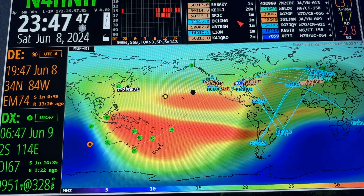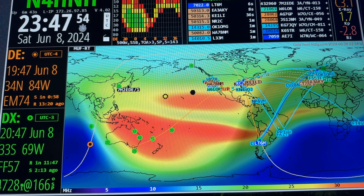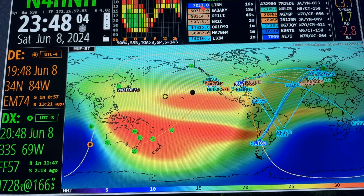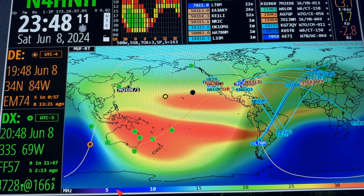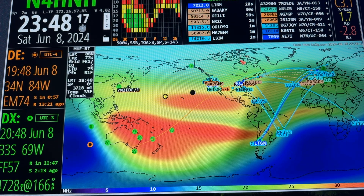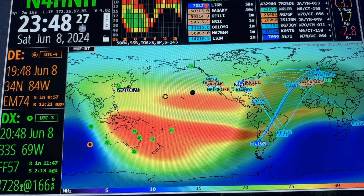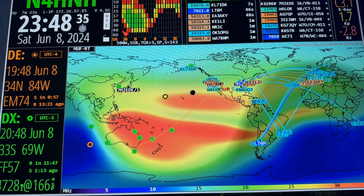Final check — I'm going to click a call sign up here in the DX cluster. LT6M. Boom — see what my chances are. It automatically updated the VOA cap. I look over here and I see no, I don't have a chance — he's on 40 meters, 7.022. I've got a video coming out showing how to get the colors up in the DX cluster coordinated with the colors across the bottom. By default they're not all coordinated — I want orange up here to be orange down here, 40 meter blue to match. Indeed it gave me the bad news: no coverage on 40 meters right now — it's black.